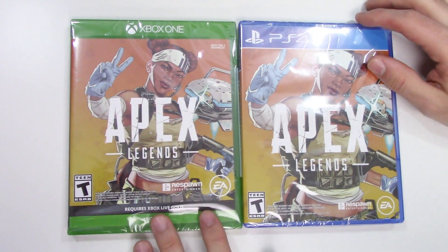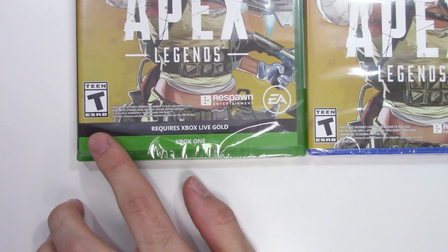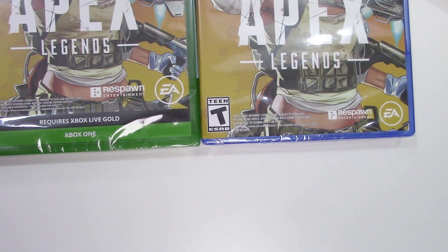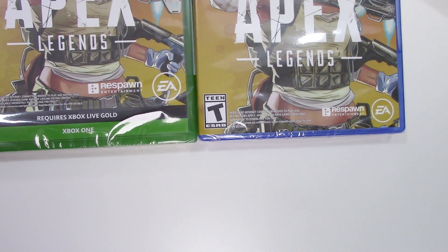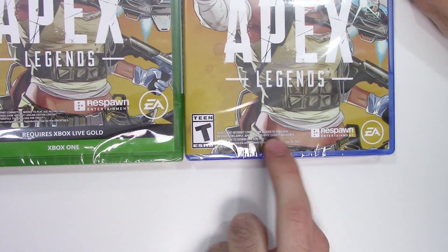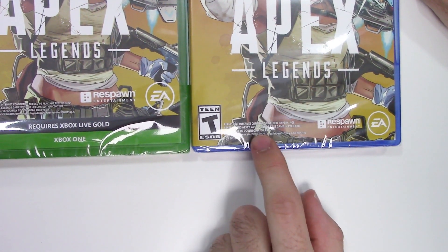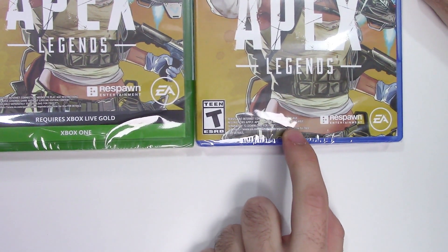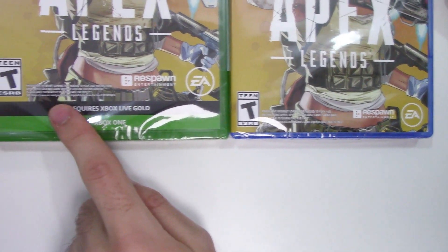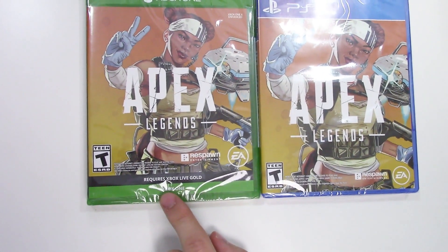We see the front covers right here with this character, and down below we can see that the game is rated T. The game is developed and/or published by Respawn Entertainment and EA. Down here it says persistent internet connection needed to play, age restrictions may apply, Apex Legends base game is available separately to download for free, and that appears to be the same on both copies. It also says requires Xbox Live Gold on the Xbox One copy.